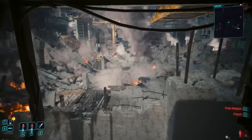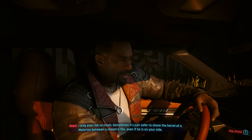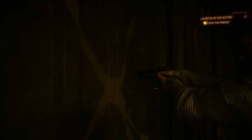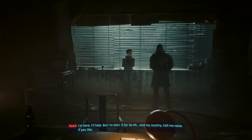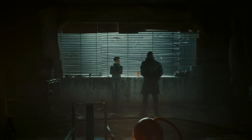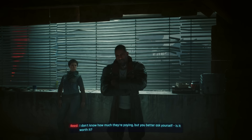This is not the only opportunity to fail Phantom Liberty. A bit deeper into the DLC, during the quest Lucretia My Reflection — where you recruit Solomon Reed to help the President — after you recruit Reed and return to the safe house, you could choose to back out of the mission altogether. Reed will ask if this high-risk mission is actually worth it for a random mercenary, questioning why you're there in the first place. Honestly, it's a fairly compelling argument to just get out as soon as possible.